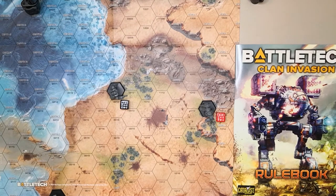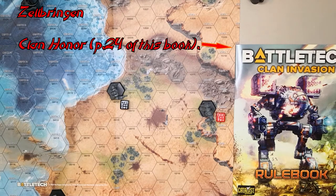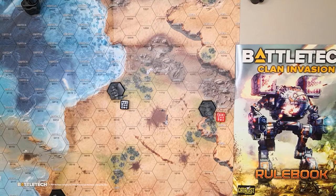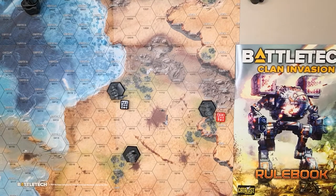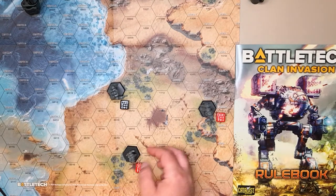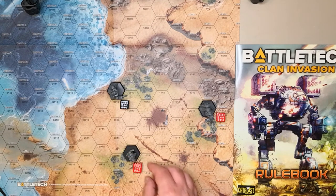In hope, maybe the clanner will play by Zellbrigen and mainly attack the Phoenix Hawk, leaving the poor little Wasp alone. The Wasp definitely doesn't want to go slow — he knows that's a bad thing. So he's going to jump five hexes into some light woods, getting a good defensive modifier. That's what he's looking for.